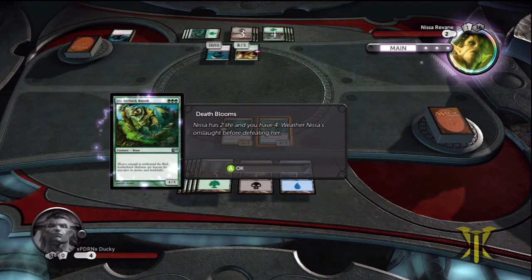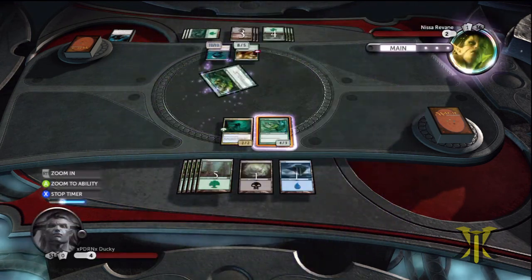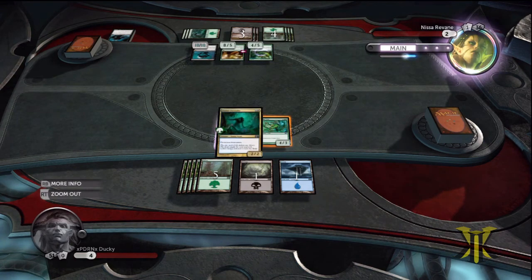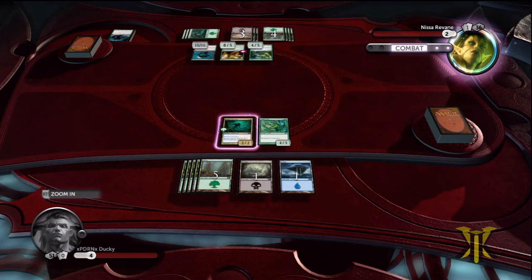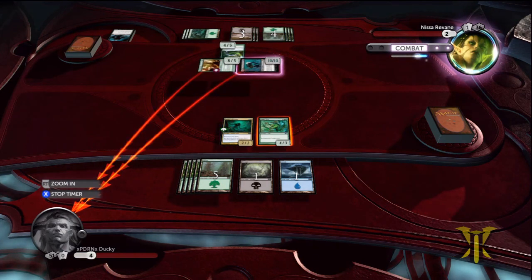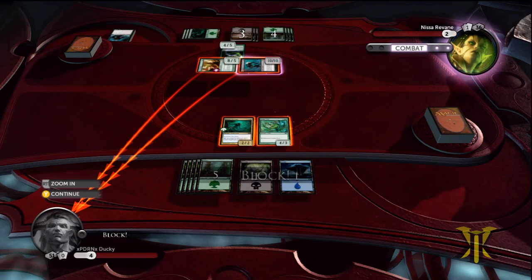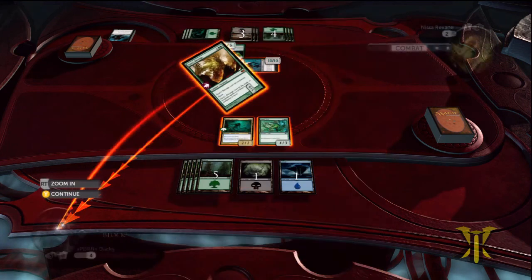So Nisa has 2 life and we have 4. We have to weather Nisa's Onslaught before defeating her. She just played a 4-5 that isn't going to attack us. We have a 4-3 that regenerates and a 2-2 Protection from Green. Each is going to attack us — they have a 10-10 as well as an 8-5 that has haste and a bunch of other stuff.